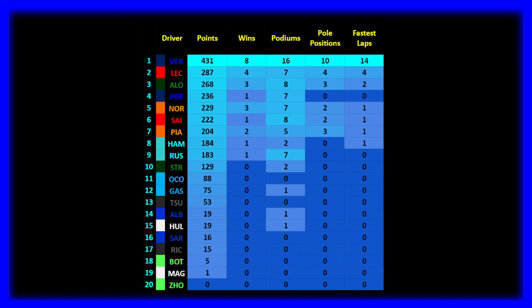P2: Charles Leclerc with 287 points. It was an up and down season for Charles, with four victories — most coming towards the late end of the season where Ferrari became rather strong, matching Red Bull in some races. There was also a big issue with reliability for both drivers, mistakes, and generally bad luck — just your average Ferrari season. But this time they got five victories instead of one, which is an improvement. Seven podiums for Charles, four poles, and four fastest laps.